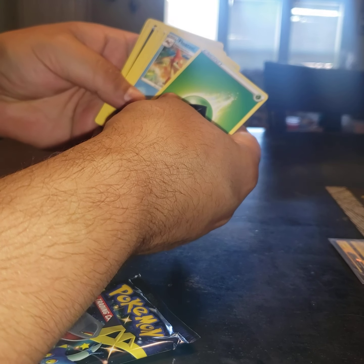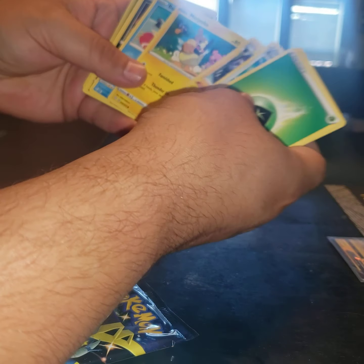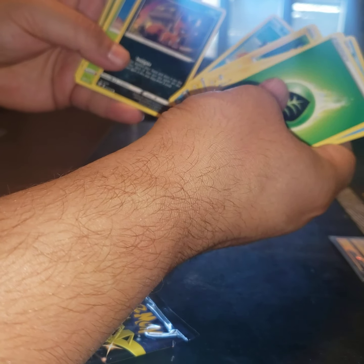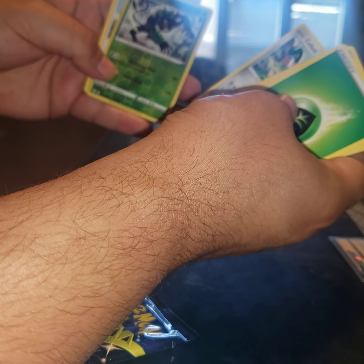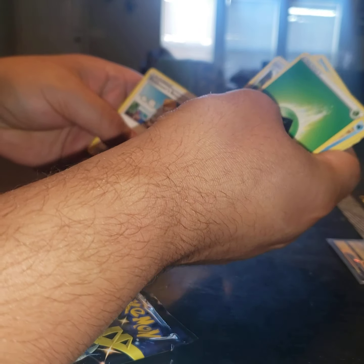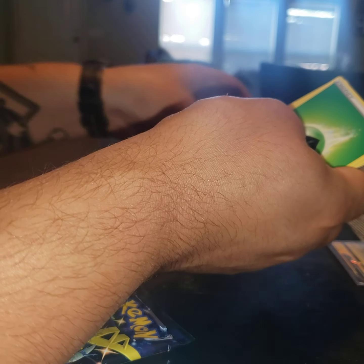Let's see. We got an Energy, Floodzeal, Rusted Sword, Luxio, Morpeko, Weasel, Nickit, Cacnea, Cufant — I believe is how you say that — Zerud, Reverse Holo, and a Professor's Research for the regular rare. Nothing too great.